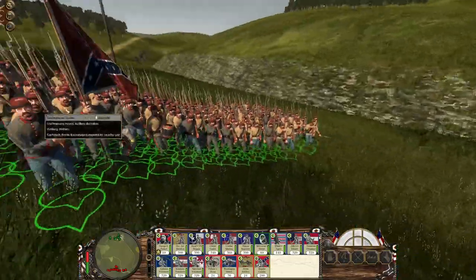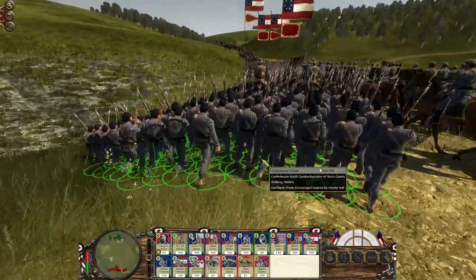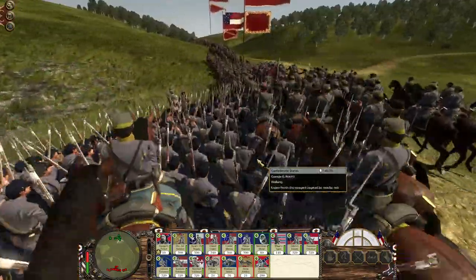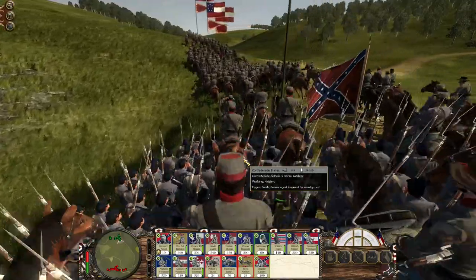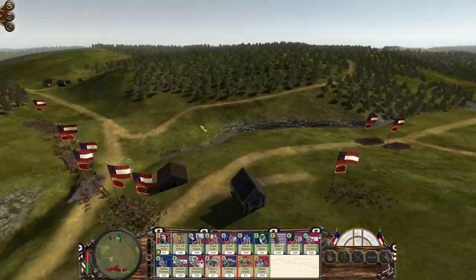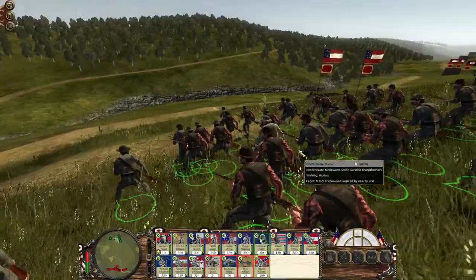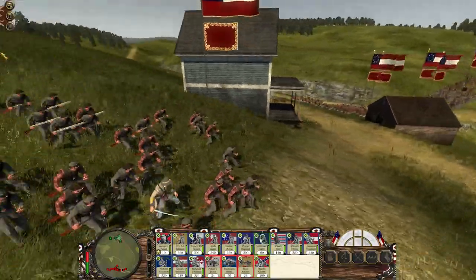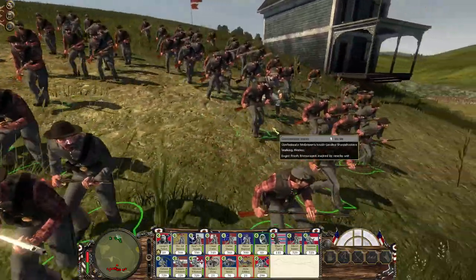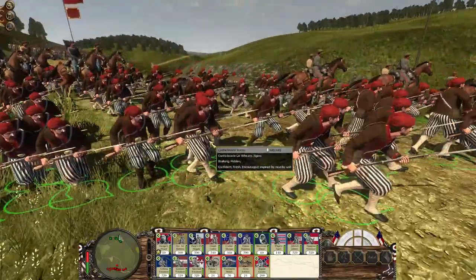The Heavy Artillery Battalion is moving forward over here. Really like those red facings on those uniforms. We've got the state cadets from South Carolina, some cavalry moving through, and I also have some sharpshooters — McGowan's South Carolina sharpshooters. And we also have the Wheat Tigers.